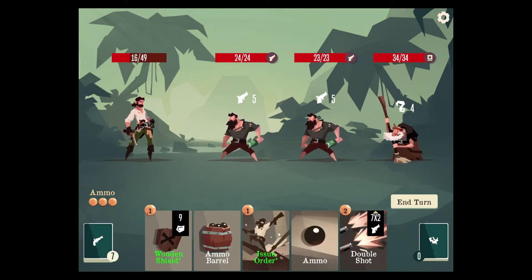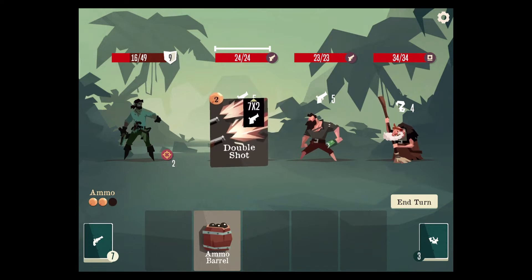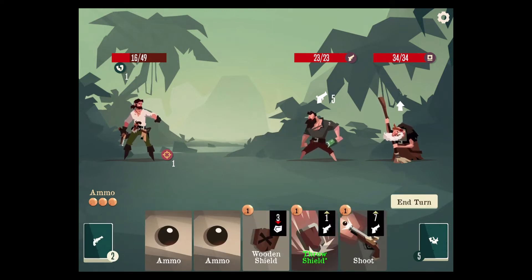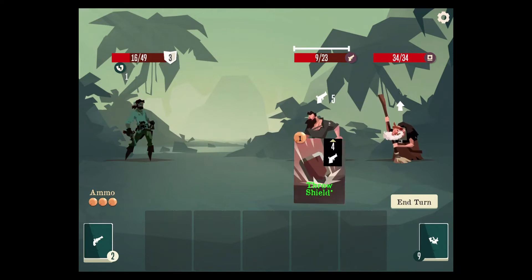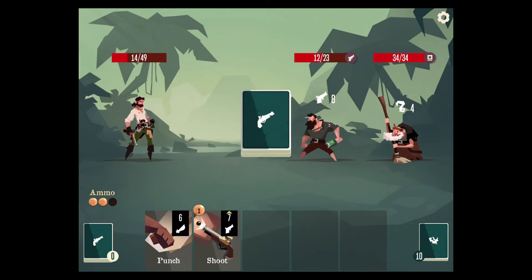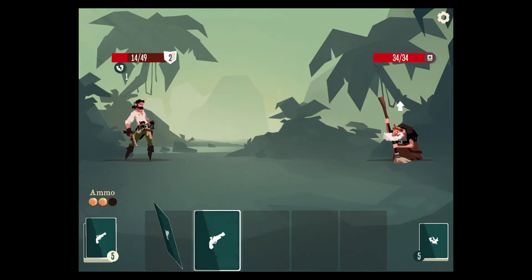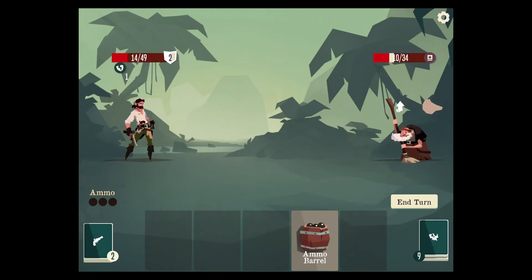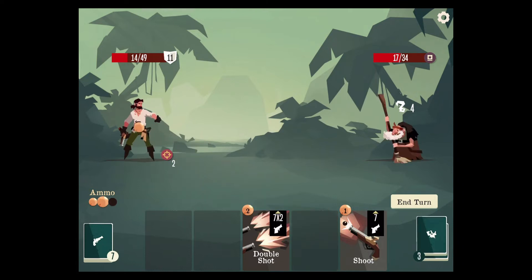Wooden shield, issue order, ammo, double shot — we can check out any of these guys. Ammo barrel, and we'll have full ammo next turn. We'll do this. Wooden shield, even though it's a little lame right now, and we can throw the shield anyway. Right now we don't have good enough defensive cards to make throw shield epic, but one day it will be everything we want it to be.